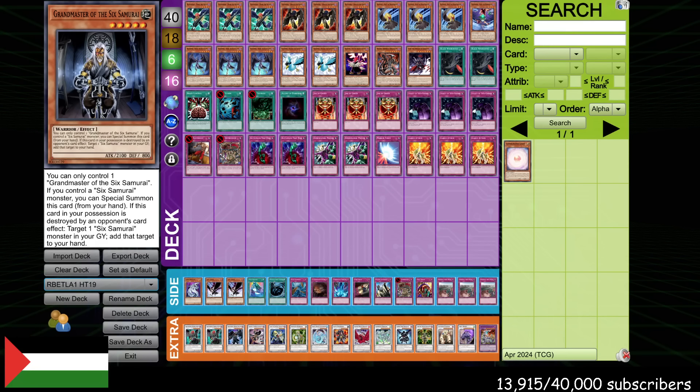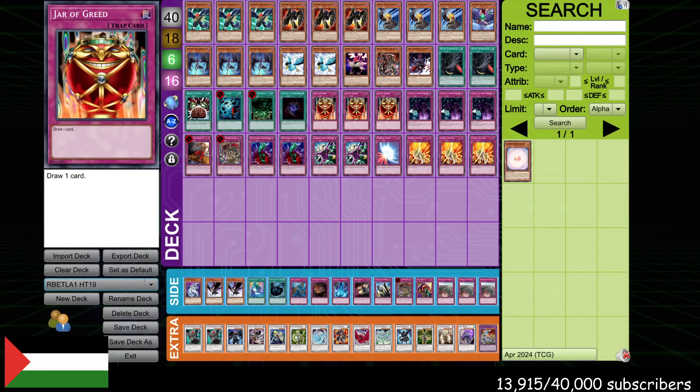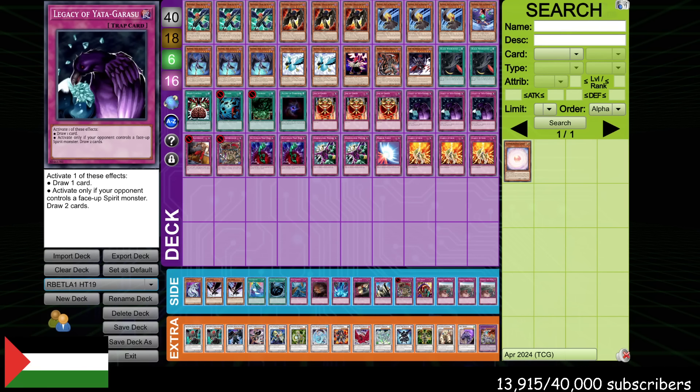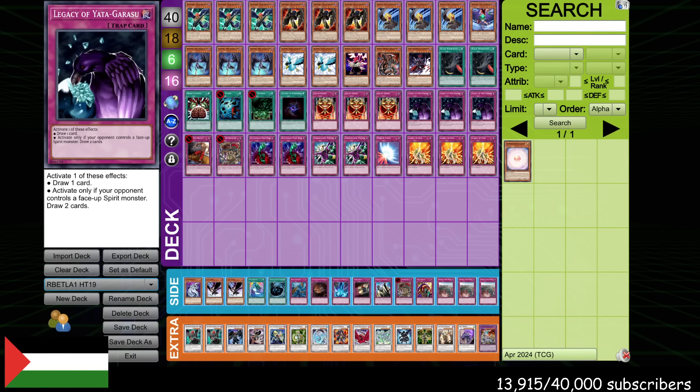What's up, Duelists? This last weekend, Hector, aka HT19, won RBTLA with 3 copies of Jar of Greed and 3 copies of Legacy of Yadagrasu in his deck. His opponent in the finals had 2 copies of Jar of Greed and 3 copies of Legacy of Yadagrasu. I'm convinced his only mistake was not playing the full 6 of these draw traps. I actually think we are just on the verge of seeing how staple these cards will become.